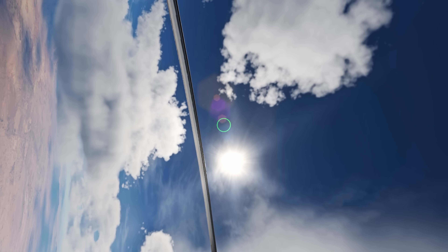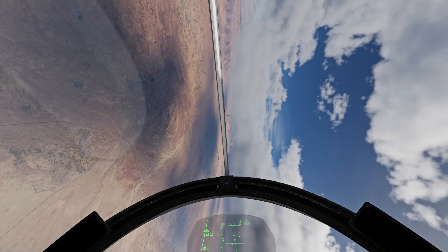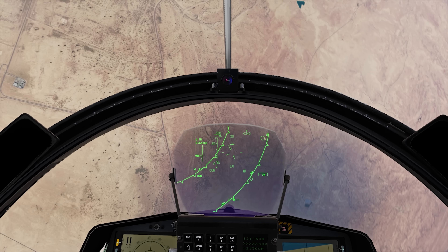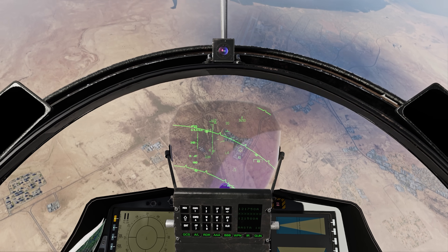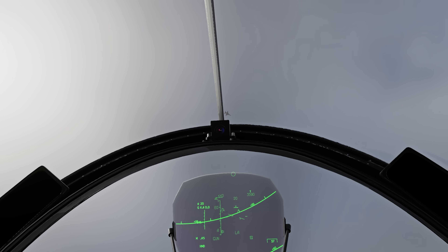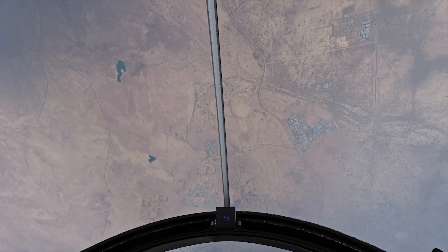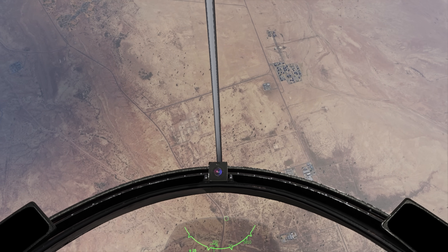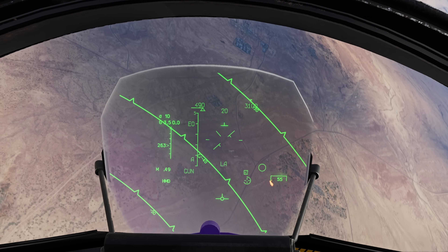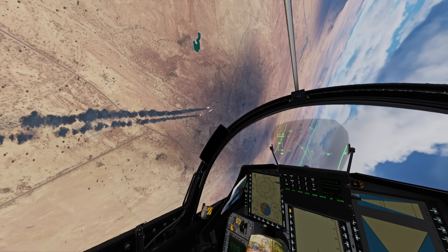And here we go — we got him up top. He's trying to pull away a little bit, trying to extend out into his two-circle fight. He kind of got away with it. I'm just going to pull him into the HUD and take a little burst at him here — almost at him, almost at him. Because he's creating too much separation by extending away to build his speed, and that's allowing me to pull him into the HUD and take a possible shot at him. He's doing it again — he's extending to build that speed. Let me see if I can pull him into the HUD here — just a little burst. Oh! There you go — that was just a one-second little burst.